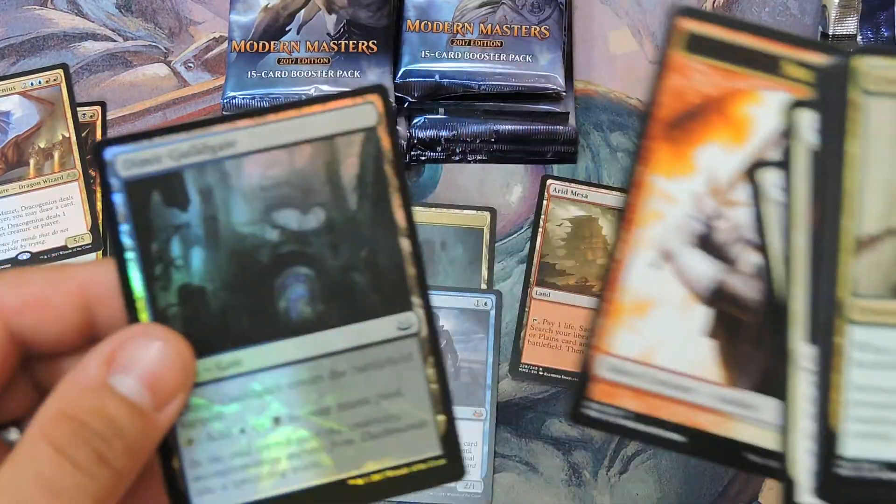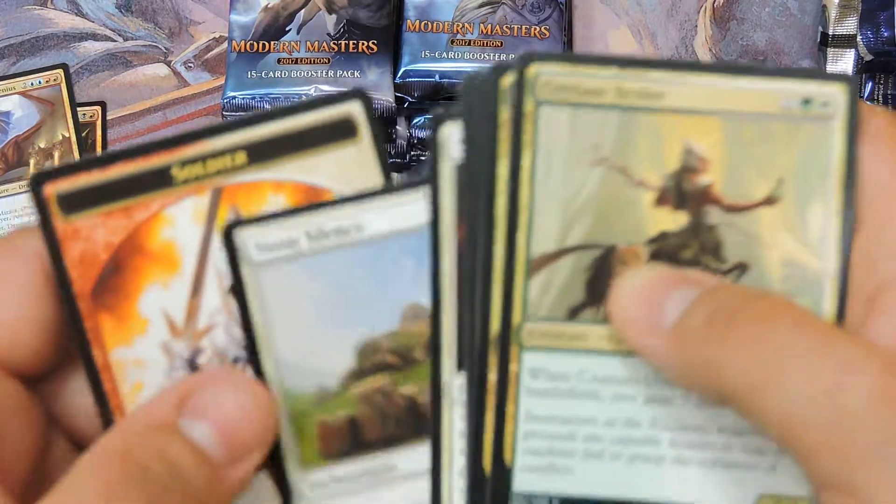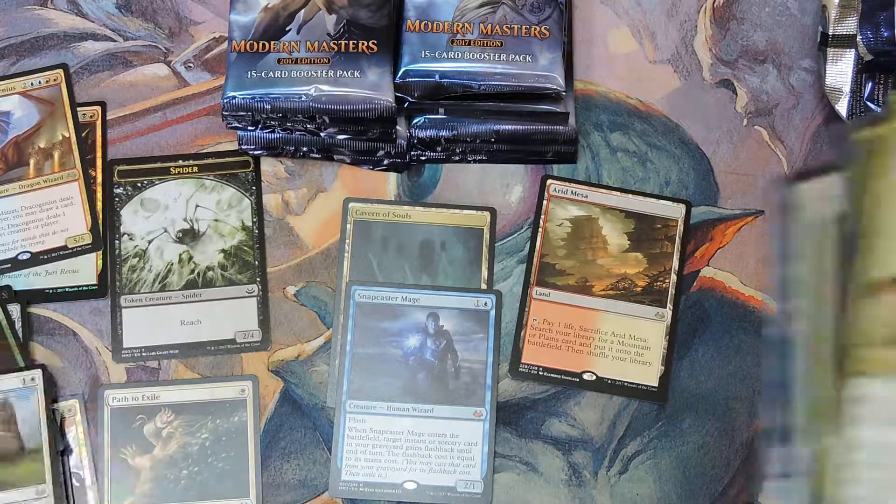I thought that was a foil — that was a foil fetch, yay — but no. Stony Silence is our rare.